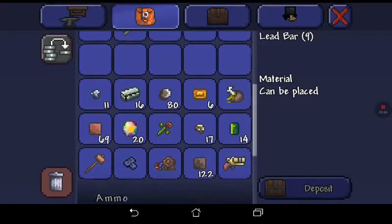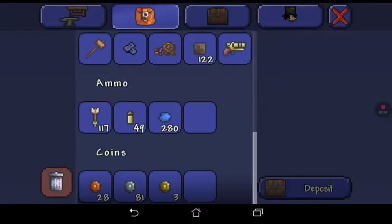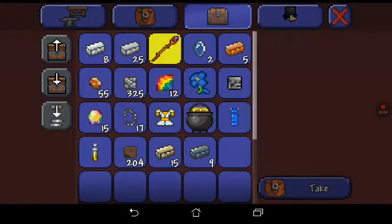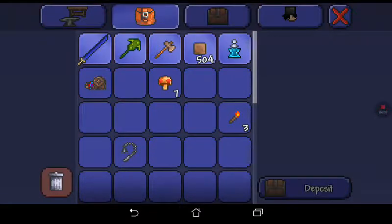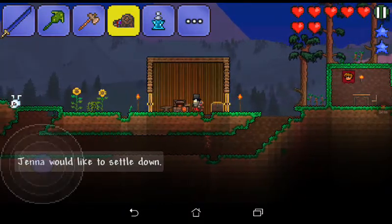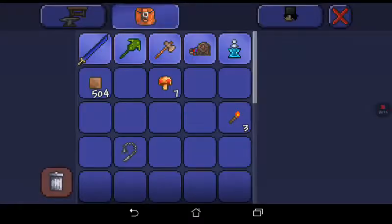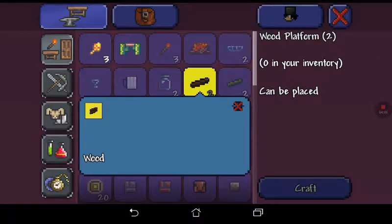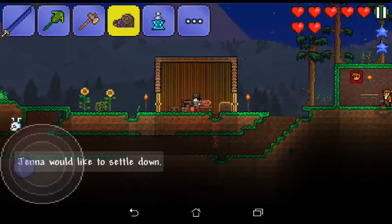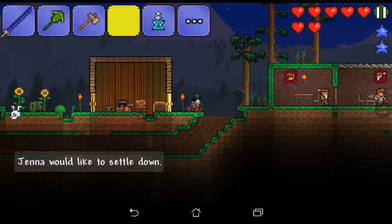Can we find the loom first? I'm gonna put the loom in my own house. I don't have any wood — that's bad. There we go, I'll just put the loom over there, that'll work.